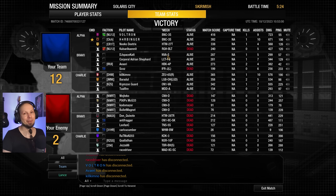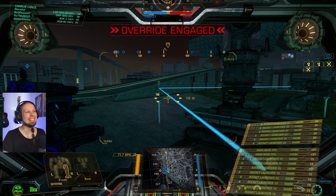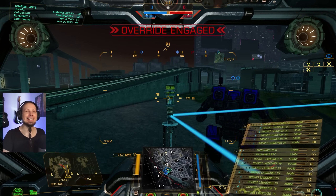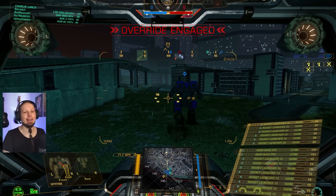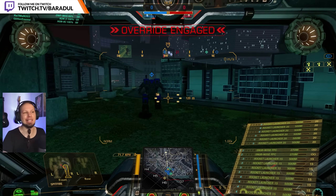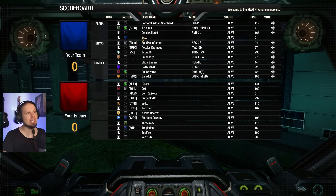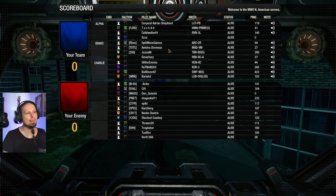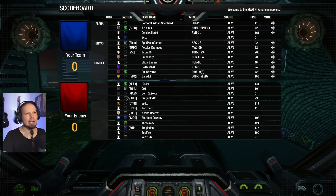Let's go over to the next one. Second game of the day — we are playing Solaris City again, which is pretty good for us. Let's see if we can find some enemies running unexpectedly into our face and blast them with rockets. Left side it is, though we are missing a guy, which is a bit of a problem.